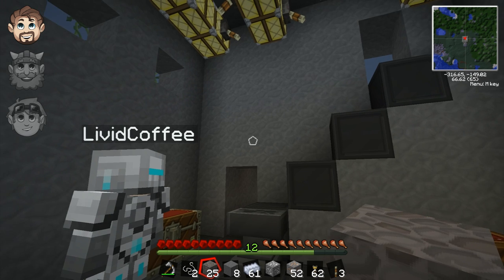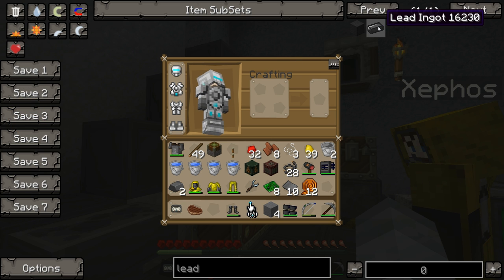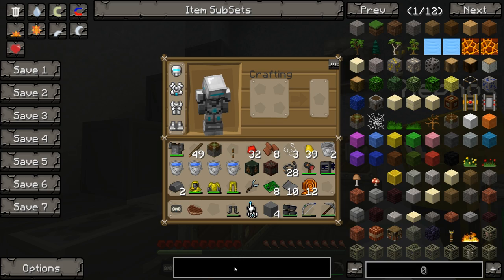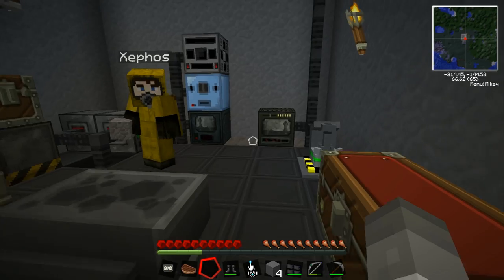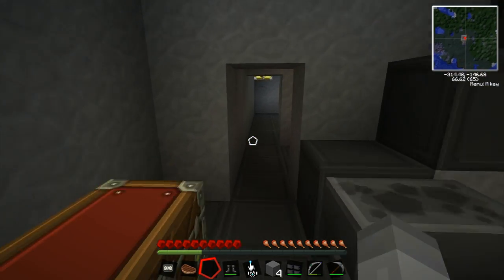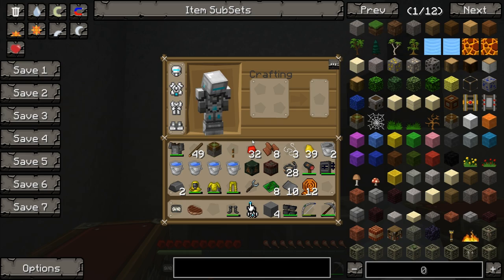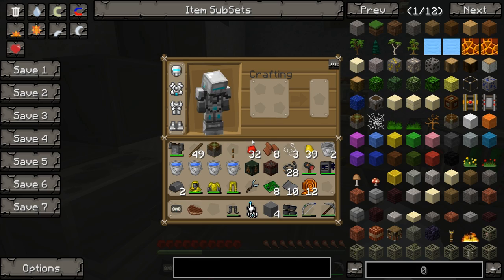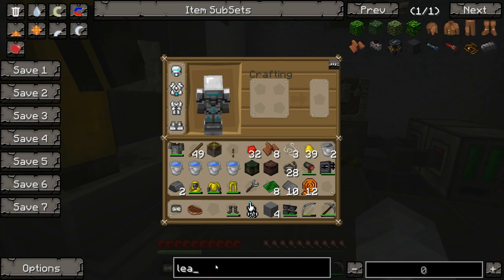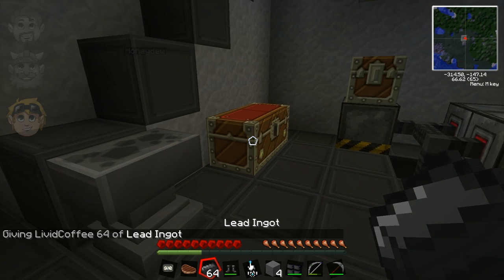Lead's not in the wiki. To make a plasma cannon you need lead, which we don't know how to make, and a ghast tear. I have a feeling lead might need to be mined, and because we created the world before the lead was added, there's not going to be any naturally occurring lead. So what you're saying is we have to cheat to get lead? Yeah. Well, I'm all up for that. We're not allowed. Yog's casting cheating shocker. There's literally no other way to get it, so I'm going to spawn a stack of lead in.